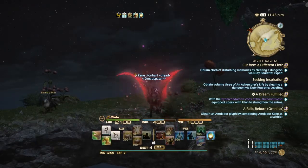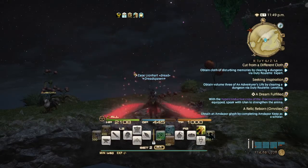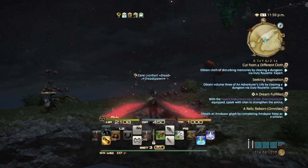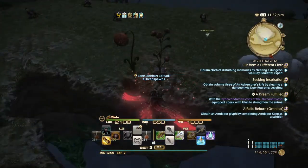In about fourteen or fifteen Eorzean minutes the node should pop. Since we're not going to reach 650 GP by 12 o'clock, we're going to pop a cordial. It will spawn either over there or over here.